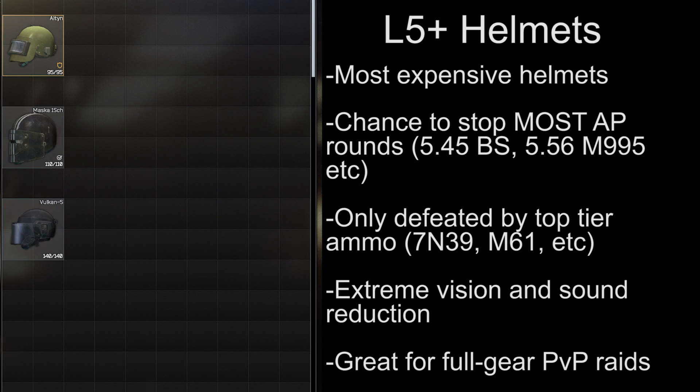There are only a few level 5 or higher helmets available in Escape from Tarkov, and they are generally the most expensive and protective helmets in the game. Level 5 armor stops everything except the highest penetration ammo. There's a low chance for these helmets to stop M995 and BS rounds, as well as certain Mosin rounds, but 7N39, Igolnik, and M61 will go right through. Each of these helmets has a face shield, and their protection comes with high sound and vision reduction. If you have the cash, these are great PvP helmets, but keep in mind they will be easily defeated by players running top-end ammo.